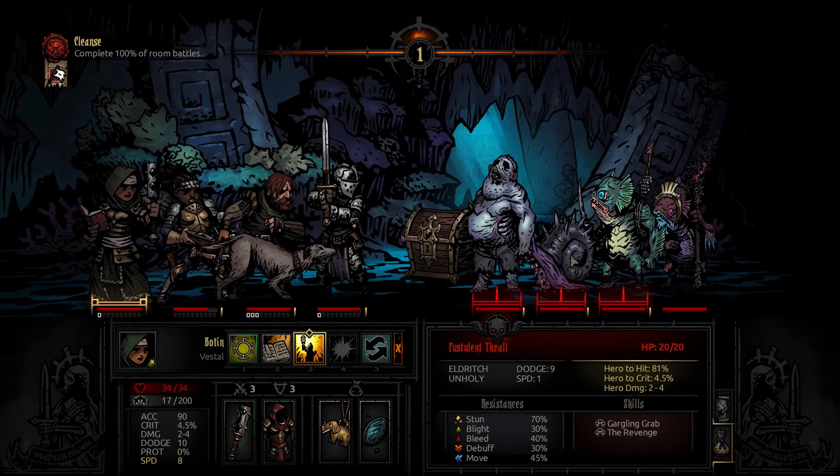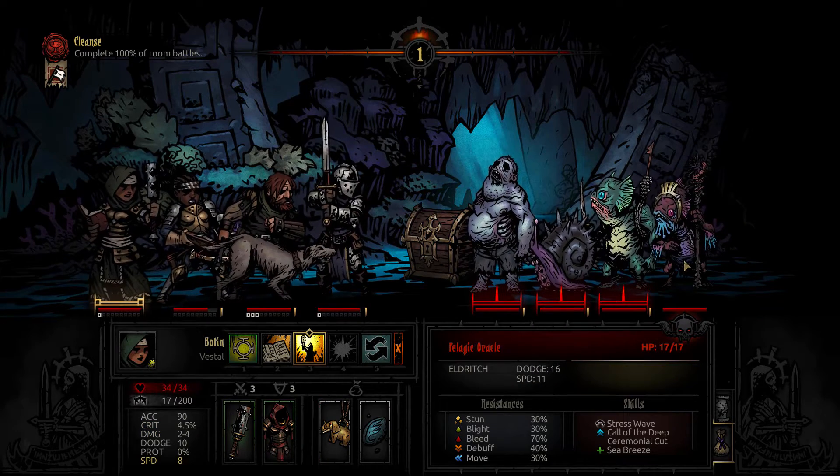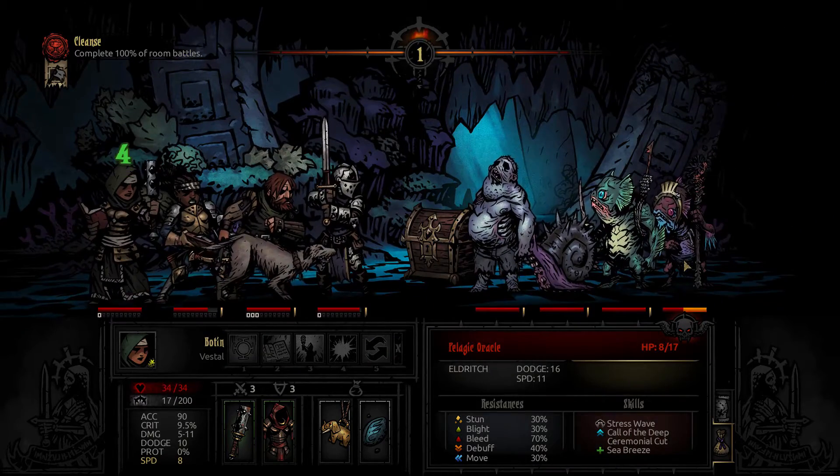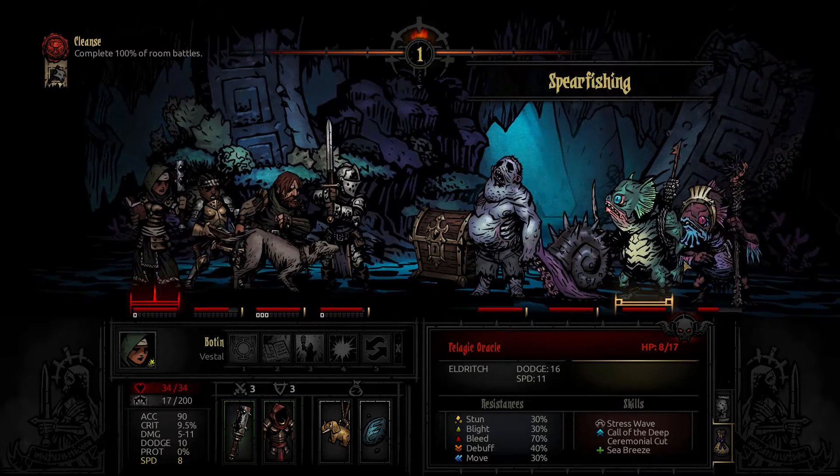So a maggot, a thrall, a wide mouth, and our good friend the shaman — that's who we're going to focus on. I didn't put her back far enough, so we can't stun with her. So we'll just be doing damage, unfortunately, unless they bring her forward.